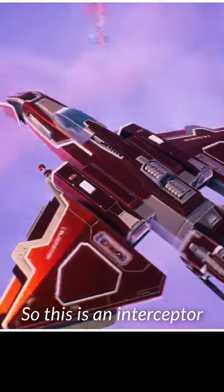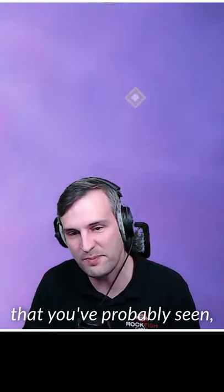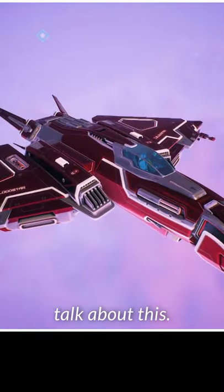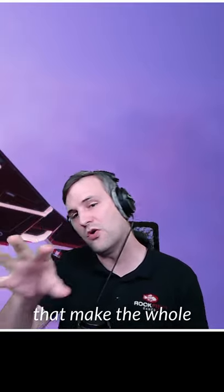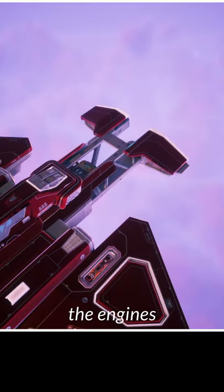Let's look at these wings really quick. This is an interceptor — the wings you've probably seen and chosen in game. I just wanted to talk about what a modular ship approach means. We have four different parts that make the whole of the player ship: the wings, the body, the engines, and the cockpit.